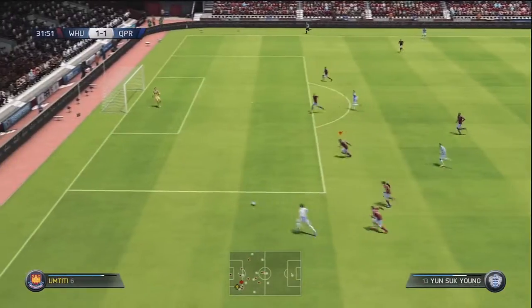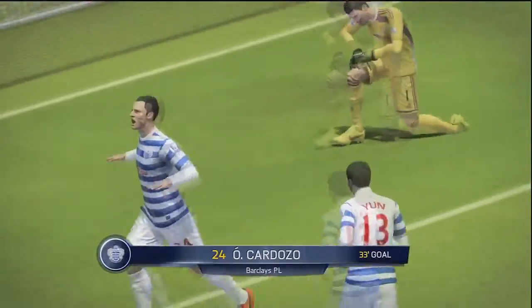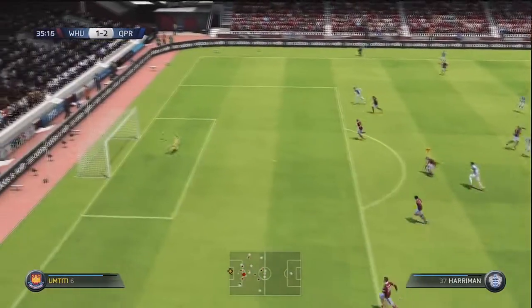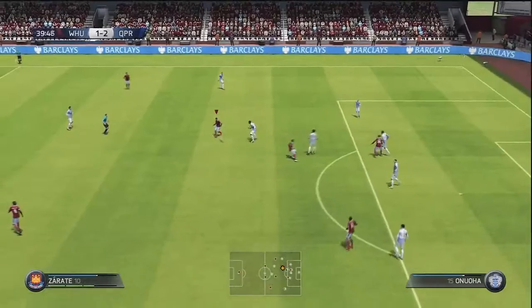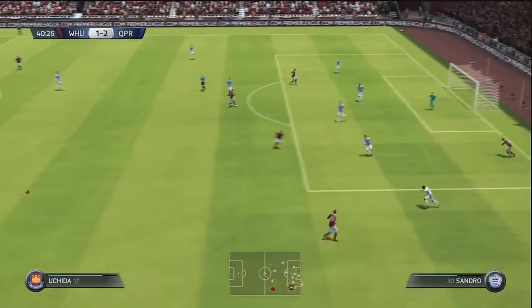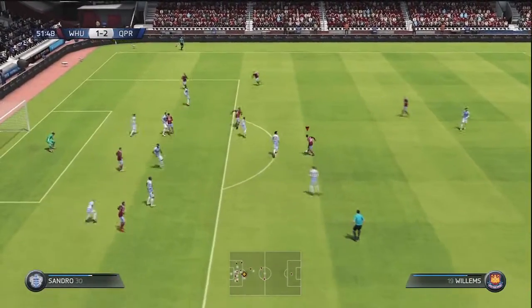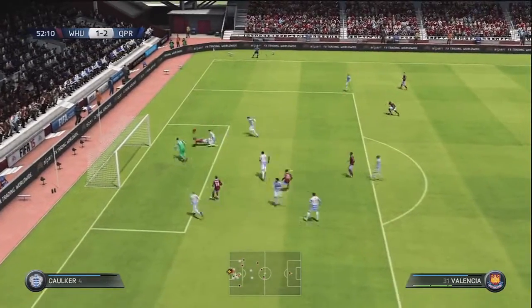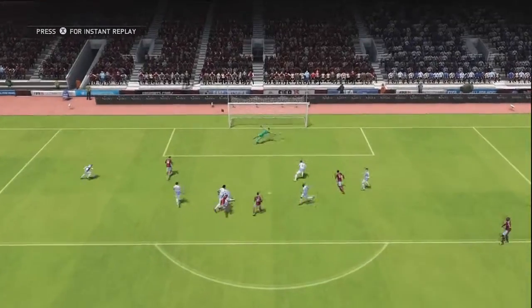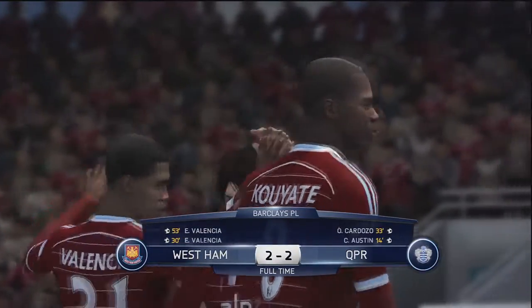QPR going forward again, this time with Yunsook Young — Schoena not tracking the run, into the box for Cardozo, and that is a great header to again restore QPR's lead just three minutes later. It's 2-1 to QPR and we're at home and losing. Cardozo unleashes a strike from long range but Scufe with a good save. Going forward at the end of the half, Valencia hits the post off McCarthy but headed out from a corner. Into the second half, Willems forces a save onto the post and Valencia nods in on the rebound with a diving header — it's 2-2. We are working harder for this than initially expected and that is how the game finally ends.